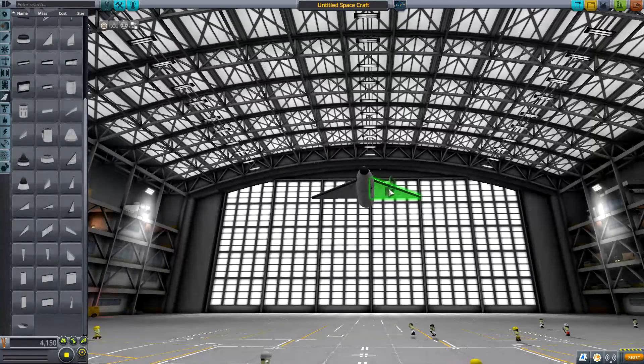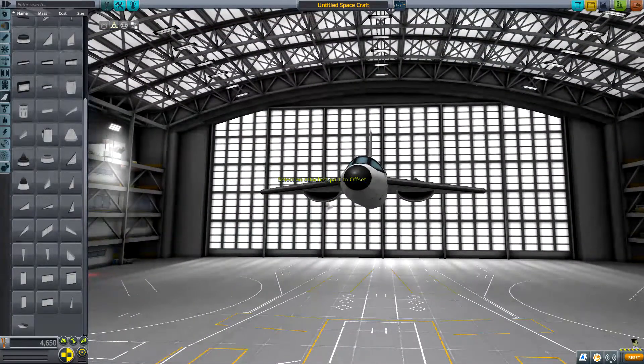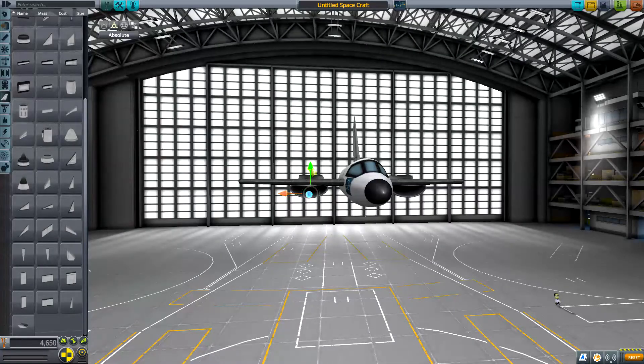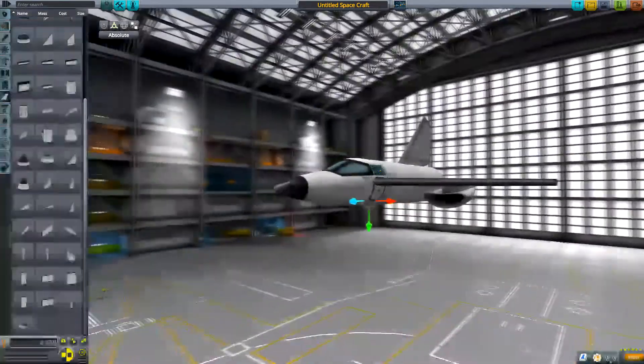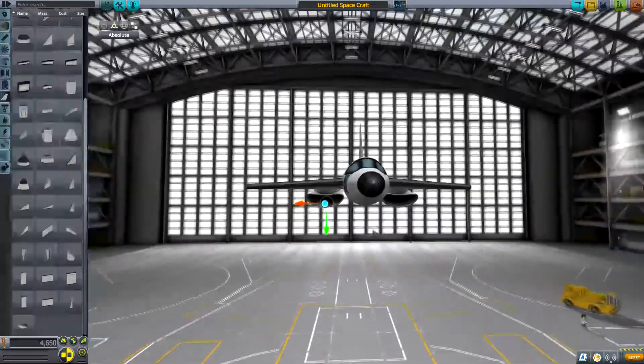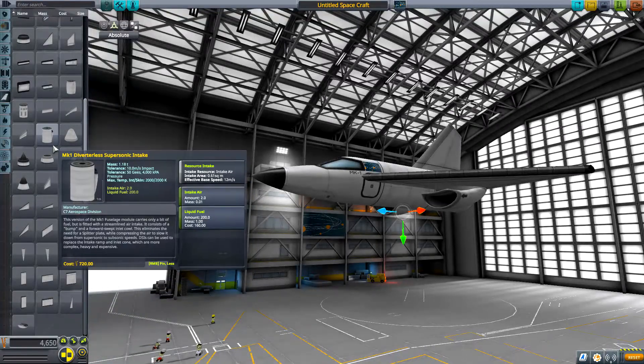This is so hard to rotate. Okay, we're getting close — there we go. I need two. Alright, we have that in place. Ooh, that looks funky like that — let's lower that a bit. Still looks a bit weird. That's a little less weird, still looks weird, but we're going to work with it anyway. Okay, strange looking scoops, but we're going to go with it and see if it works.